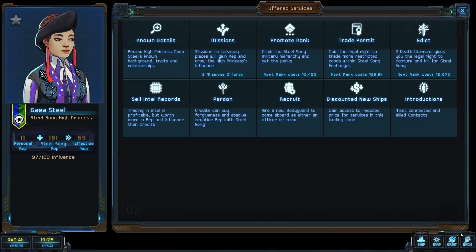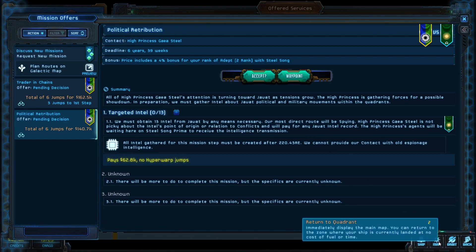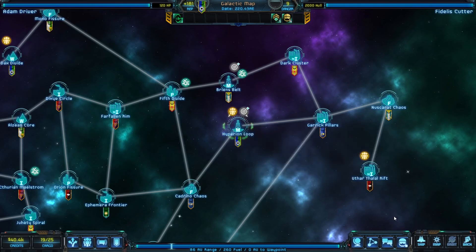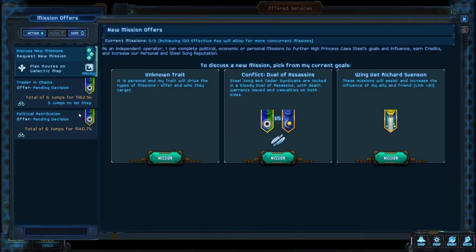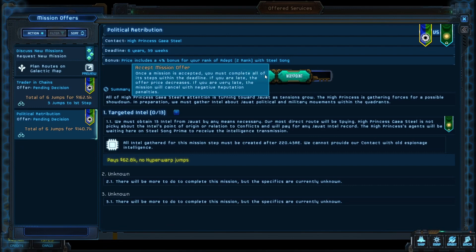This mission: spying — we must obtain 13 intel from Javut by any means necessary. Our most direct route would be spying from Javut. If we look at the map, there are two Clan Javut systems right here, so we wouldn't have to go anywhere. I like that a lot. So we're going to take that mission from her.